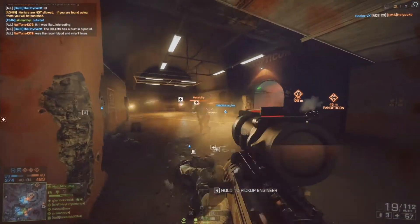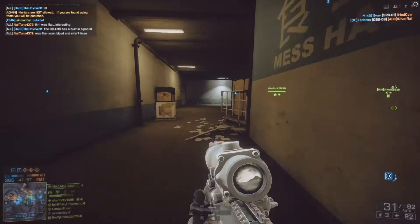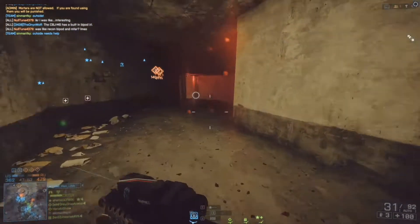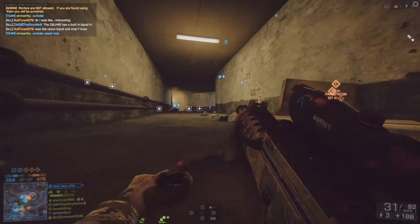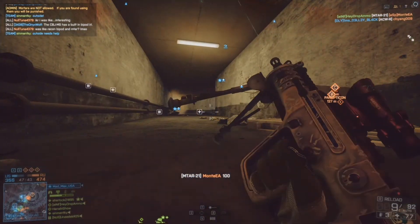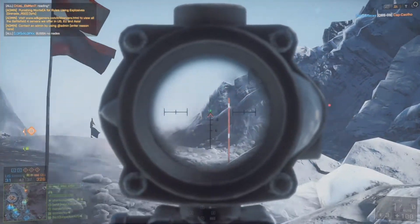I tried using the PLD and the Soflam on other maps — obviously not Locker — but they're really not that useful if you don't have a team of engineers relentlessly firing rockets at your targets. Most of the time I just throw the Soflam up looking down a tank lane to try and scare them into backing off a bit, and I'd use the PLD to spot helis. But again, all it really does is spook them for a few seconds unless the team has engineers who are actively shooting your target.